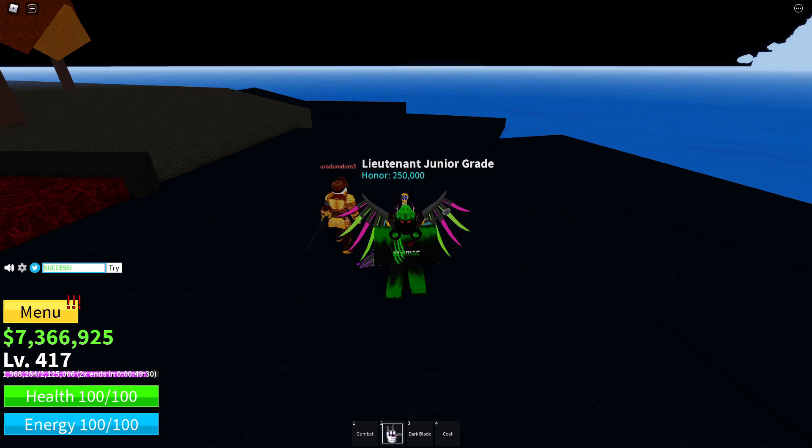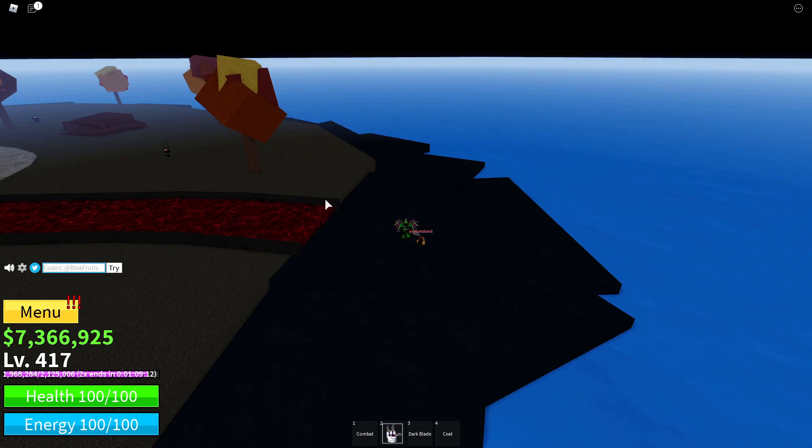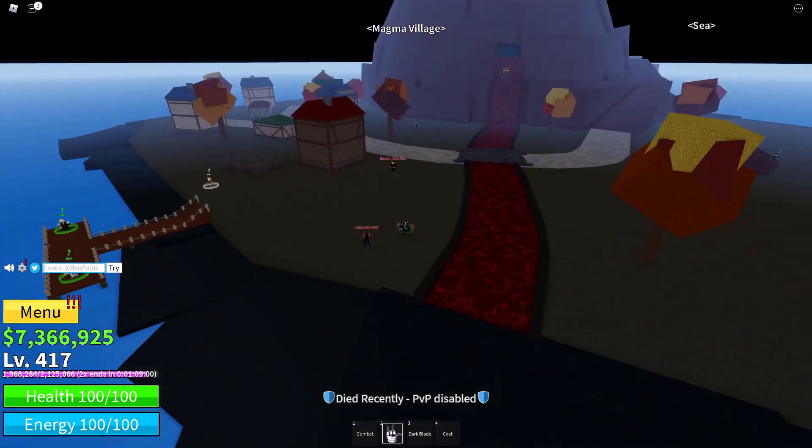The next code is 'update 11' and that gives 30 minutes of two times XP — I think that's the highest two times XP code out of all of these. The next code is 'sub to noob master 123.' If this is blurry for you, you can go to the settings bar and change it to HD. The next code is 'sub to uncle kizaru' — not sure if I pronounced that right — and that will also do a stat reset. The next code is 'sub to daigrock' and that one gives 15 minutes of two times XP.